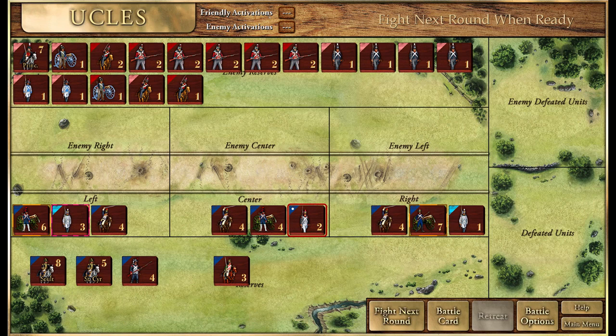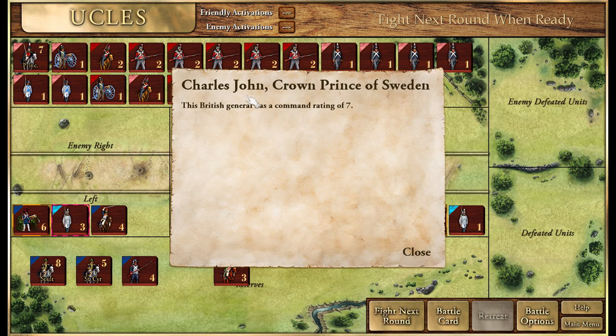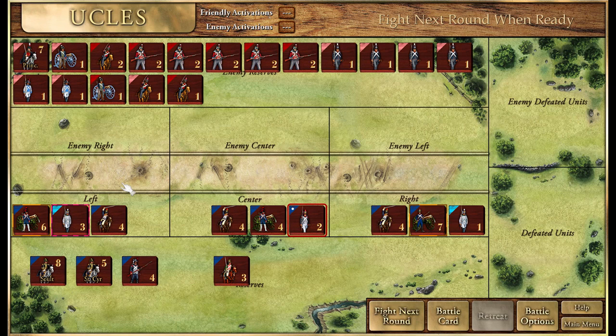Hello everyone and welcome back to Victory and Glory Napoleon. I've moved Napoleon away from Spain, and the British have seized the opportunity to attack. They've brought Charles John, Crown Prince of Sweden, which is the best general the British have had so far. We don't have many troops left in Spain.